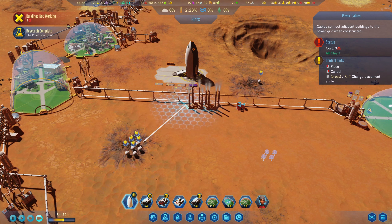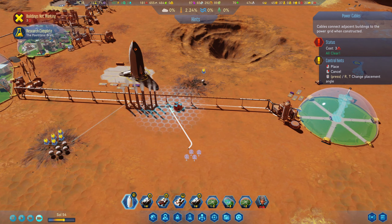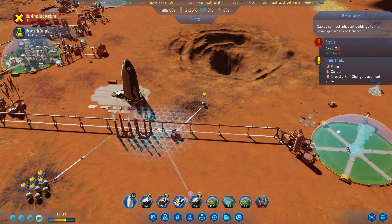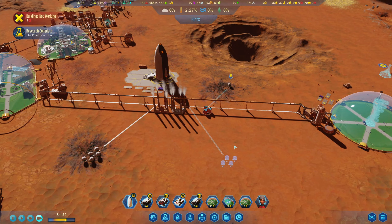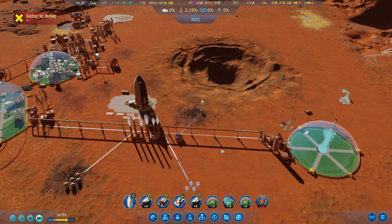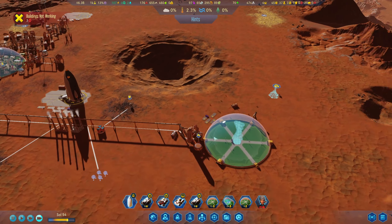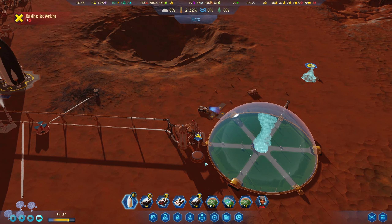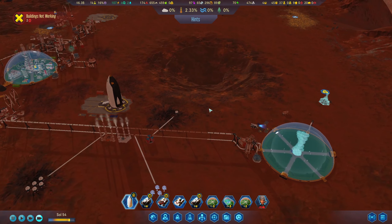What I'll do here — build this, this, and this. And then we finalize with this one. There go some metals so we can repair this — finally arriving. There you go. That's what I need. Good.